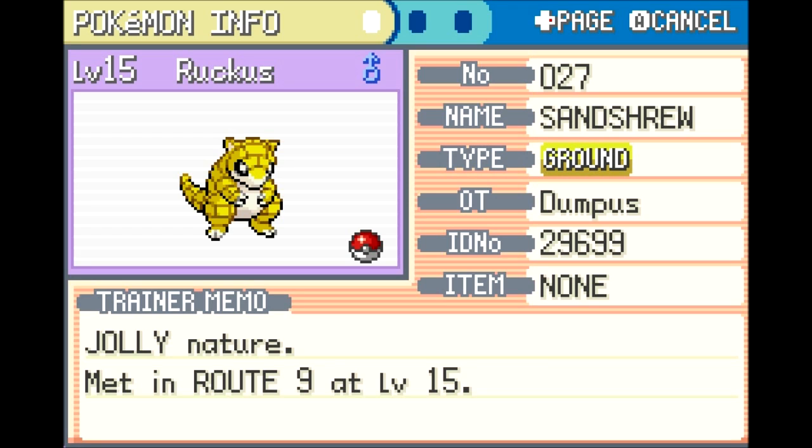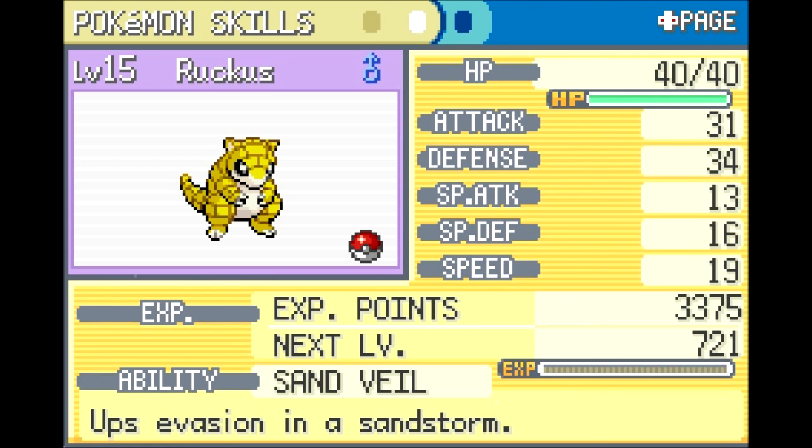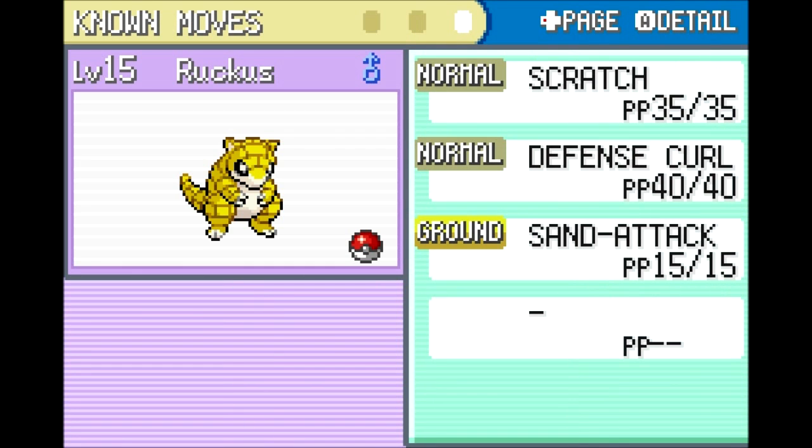Ruckus is Jolly, which will increase its Speed but lower Special Attack — honestly fine for a Ground Pokemon, since it didn't have a great Special Attack anyway. Its ability is Sand Veil, which ups evasion in a sandstorm by 20%, but sandstorms are rare and require a move to initiate, so we probably won't see much use out of that. Its Attack and Defense are pretty big — double the Special Attack. Speed is not so great, which is expected from a mole-type. It's got Scratch, Defense Curl, and Sand Attack to start.